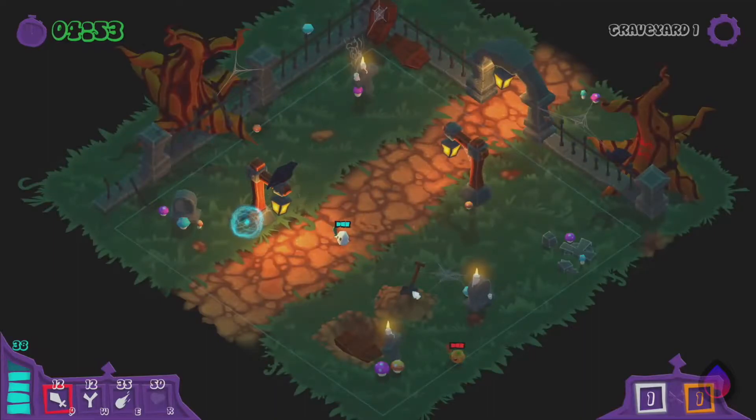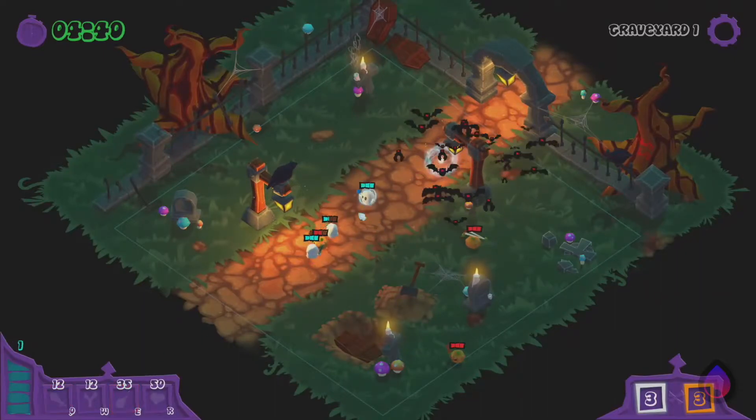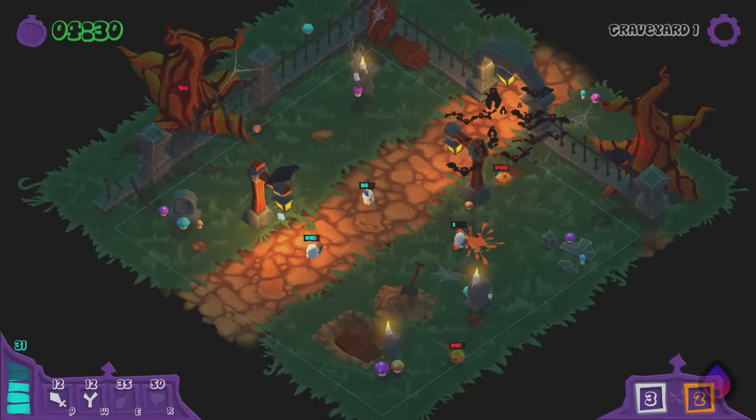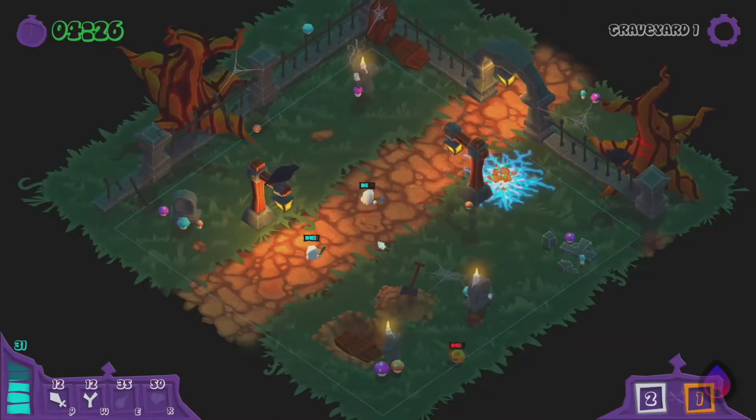If your current energy is not sufficient to summon a specific ghost, the button will be faded. Blue orbs will appear randomly on the map so you can refill your energy bar — just click on them to collect it. Being that I have played this before, some of these orbs are parked behind objects like this lamp here, and can be kind of difficult to click. And if you do not click on an orb to collect the energy, it will go away — it will disappear — so be mindful of that as well.